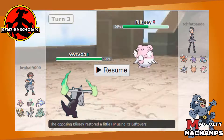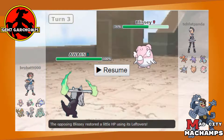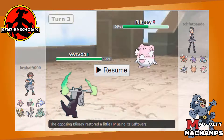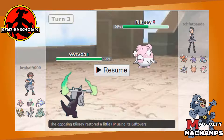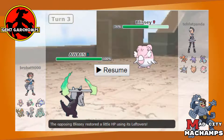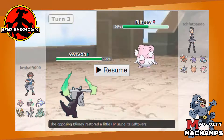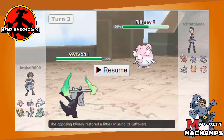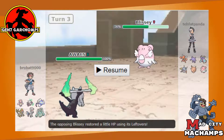Outside of potentially sweeping with Belly Drum Kommo-o or Beast Boost Celesteela, our main mission is to put Alola Marowak in front of this Blissey as many times as humanly possible. The primary threats to Alola Marowak are not even in this battle — the main thing we have to watch out for is Scizor. Gauging Scizor's build is going to be one of the key pieces of intelligence I need before I can potentially sweep. I'm almost assured he's switching into Toxapex, so we go for Flare Blitz — the only thing that resists it is Toxapex, and we can Bone Rush that into the grave.